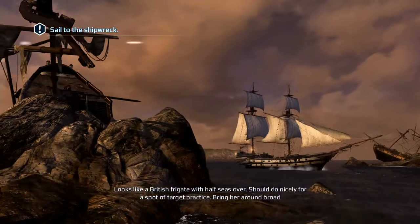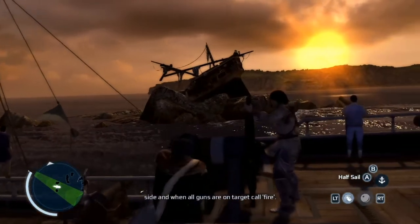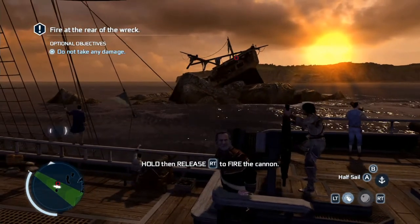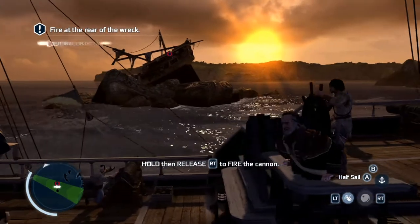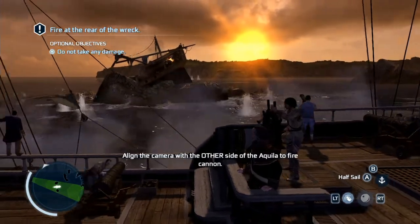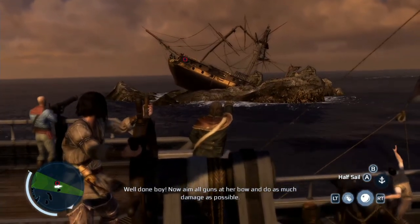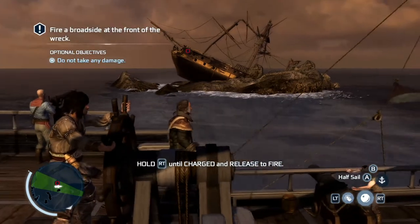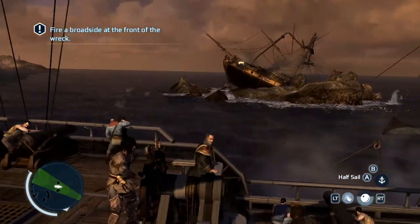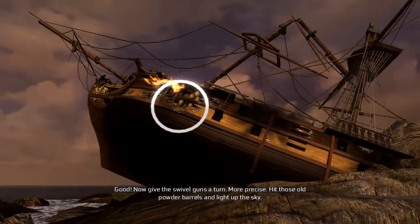Looks like a British frigate with half seas over — should do nicely for a spot of target practice. Bring her around broadside and when all guns are on target, call fire! Now aim all guns at her bow and do as much damage as possible. Fire! Some old powder in there. Now give the swivel guns a turn — more precise. Hit those old powder barrels and light up the sky!